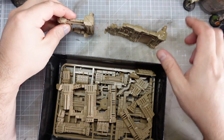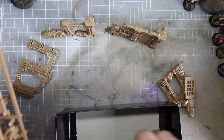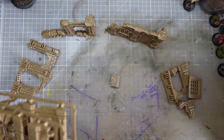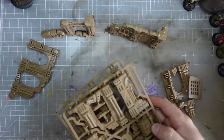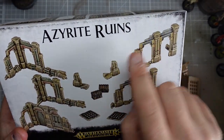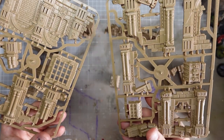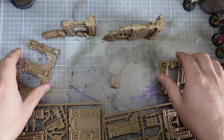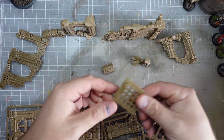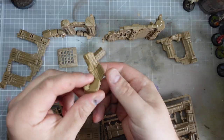As you can see I've already taken some of the parts off the sprues. It's quite a simple set — it basically comes with two sort of identical sets of the same thing, so that's two sets of the same two sprues. You can make a couple of variations on these ruins, and then you get a few extra bits and pieces like a little trap door, a chest, and just this stray ruin.